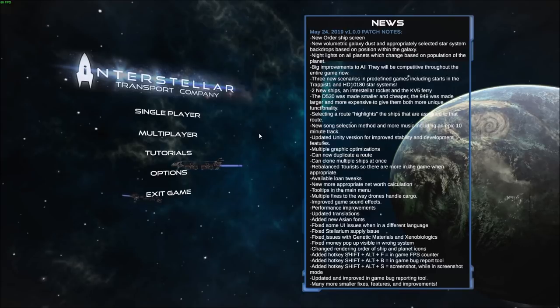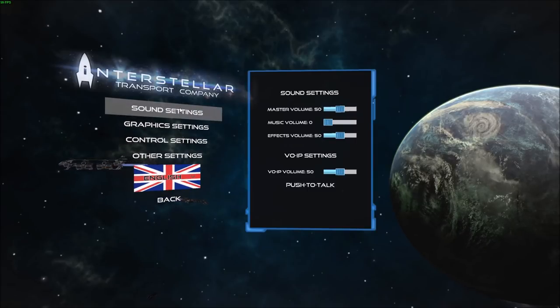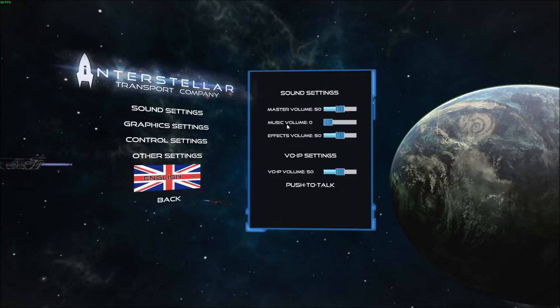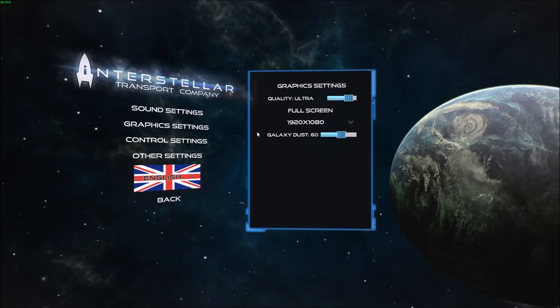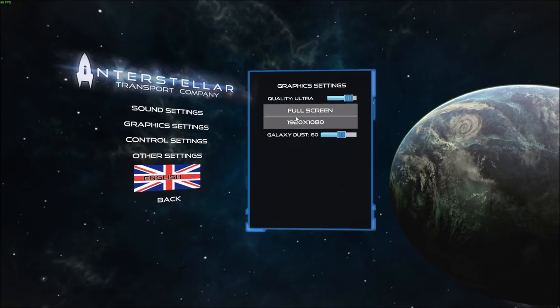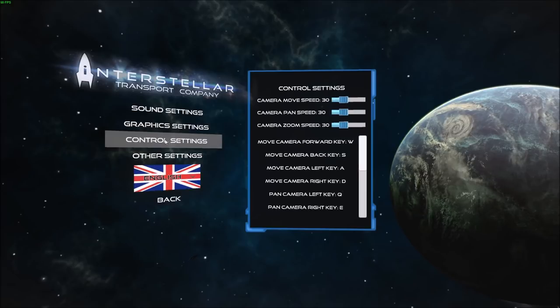Before we hop into the game, let's run through the options. Starting with the sound settings — very basic here, everything is at default with the exception of music volume, which I've turned off for YouTube reasons. Moving on to graphic settings, very minimal: you've got a quality setting, we're at 1080p, and then there's some galaxy dust we'll see on screen once the game is loaded up and running.